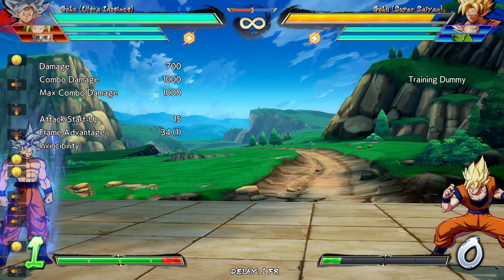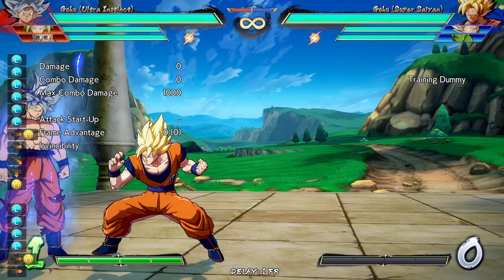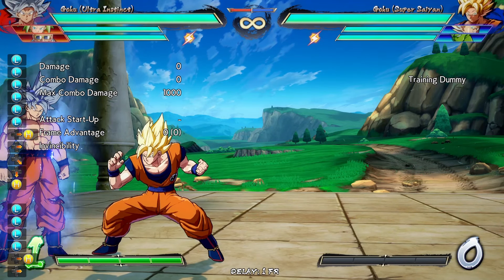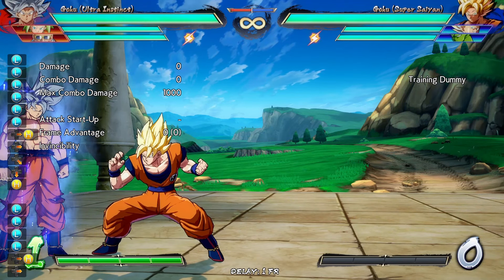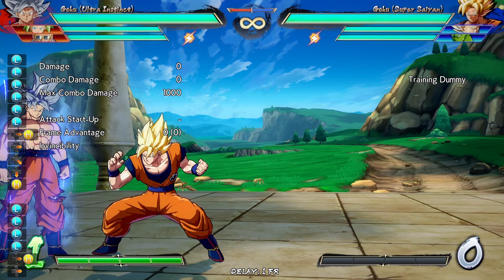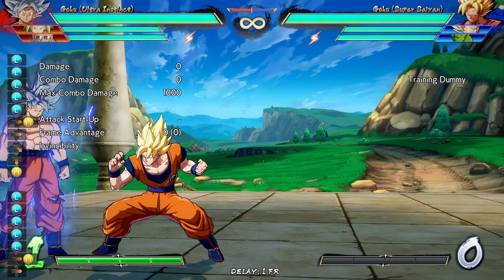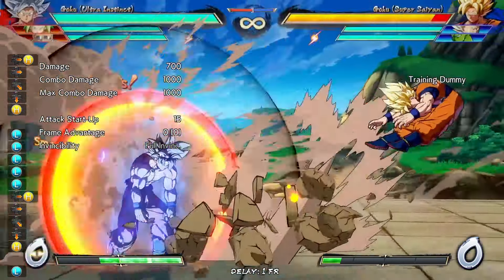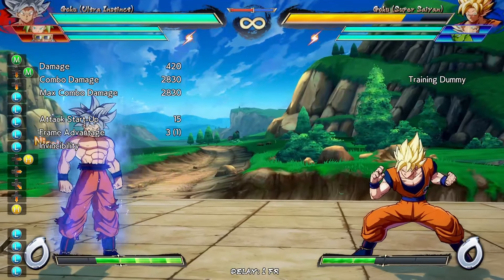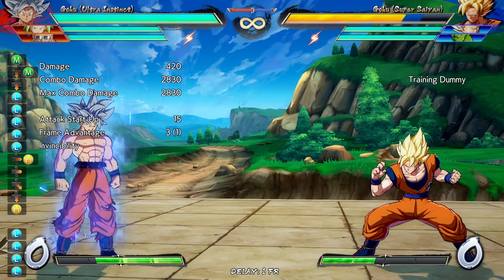However, as you can see next to the parentheses, it was really one frame of action in this situation. Previously, you could make 236H whiff and then link it to a 5L, which did increase the damage off of these routes for UI Goku. But it always felt weird to have to spend half a bar to make a move whiff in order to extend a combo, and it was also fairly tight to execute in tournament settings.